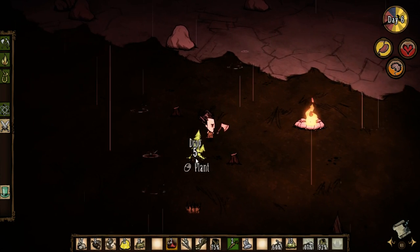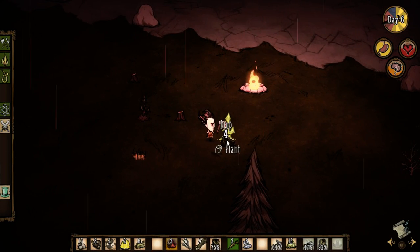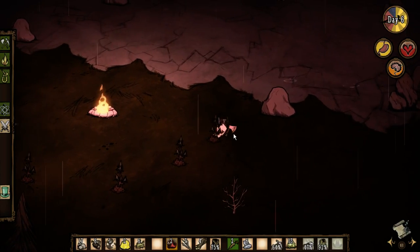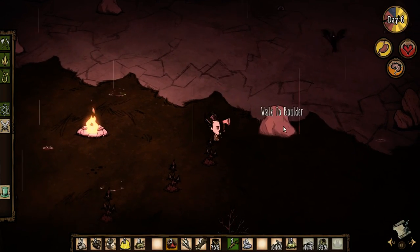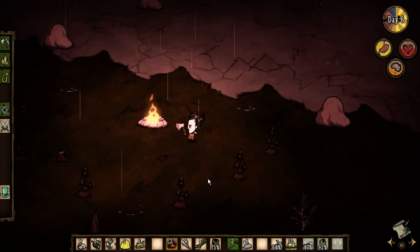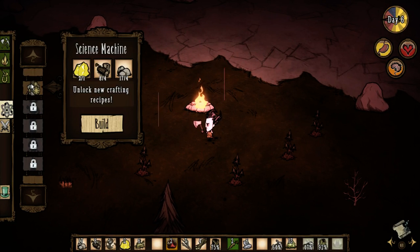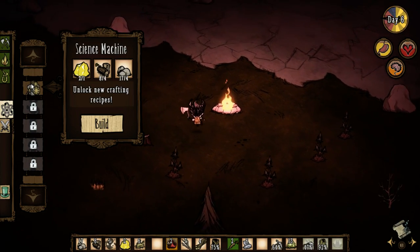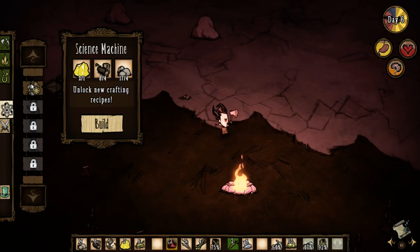We're now able to make the science machine here. Let's go plant some more trees while we're at it. You know, it may not be such a bad idea to have a science machine up here if we decide to ever make this our base.